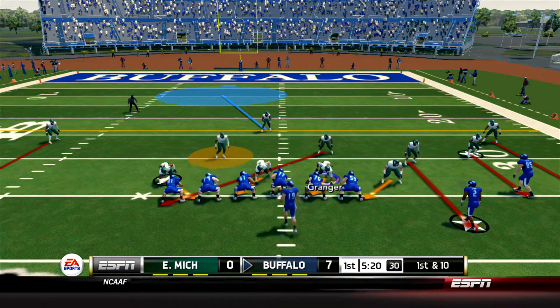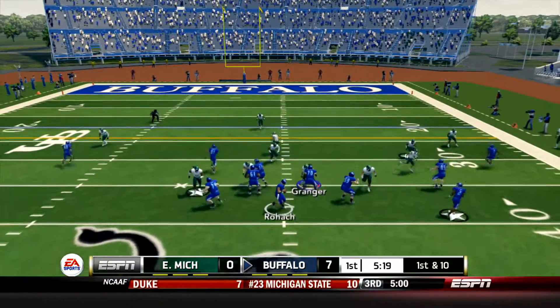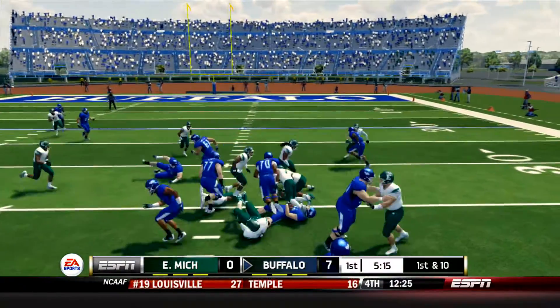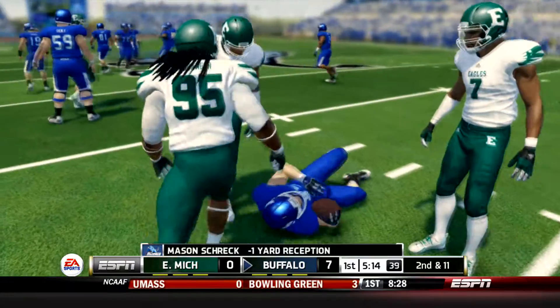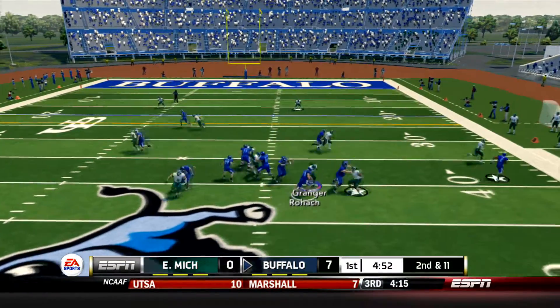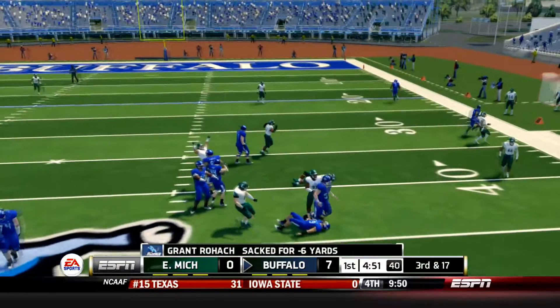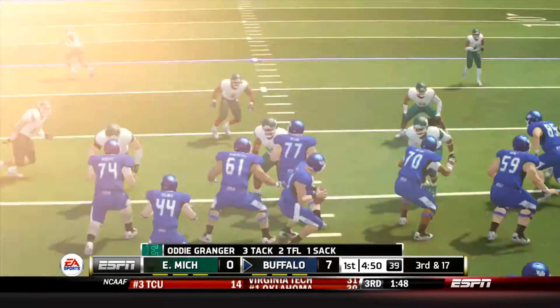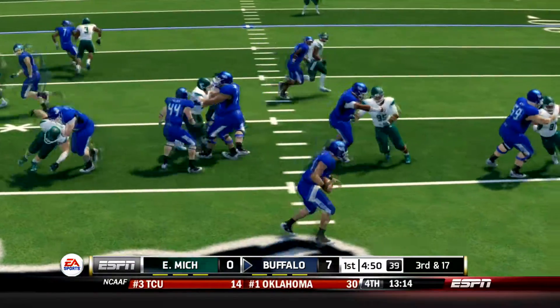Now the Bulls hurry back to the line, now at the Eagles 35. Rohach takes the snap, he's going to dump it off to Mason Shrek who breaks the tackle and ends up being wrapped up behind the line of scrimmage. 2nd and 11. Rohach with the ball and he tries to scramble with it but he's going to end up being sacked on the play.